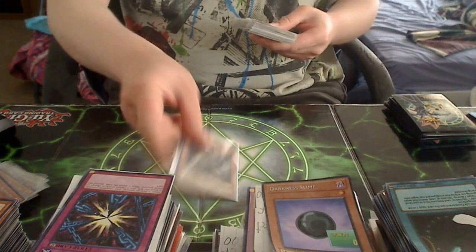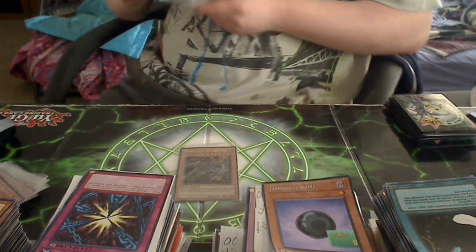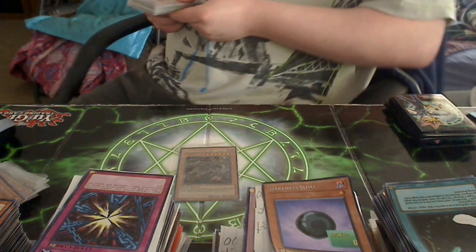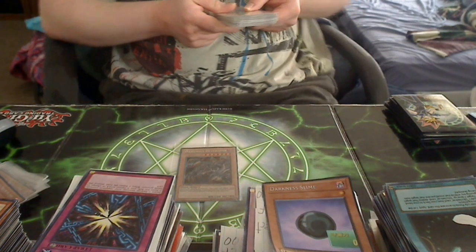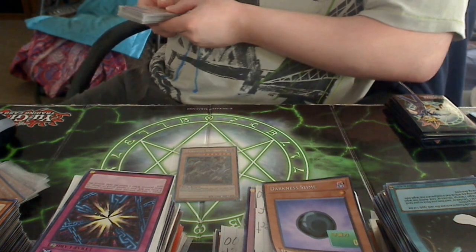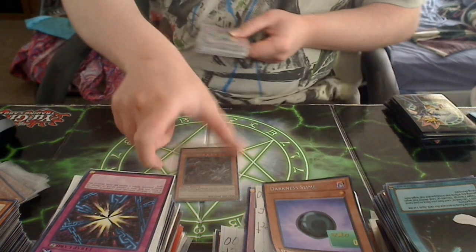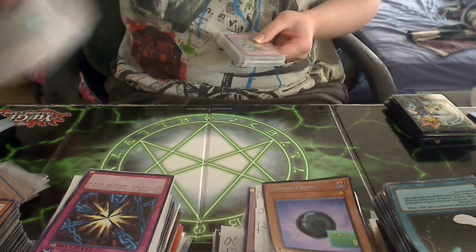Next up, Darkness Destroyer — one of the other big beaters in my deck. He's pretty much a Darkness Necroslime target. There are many ways to summon him in this deck, it's just really cool. He does piercing damage and he's a 2300 beater.